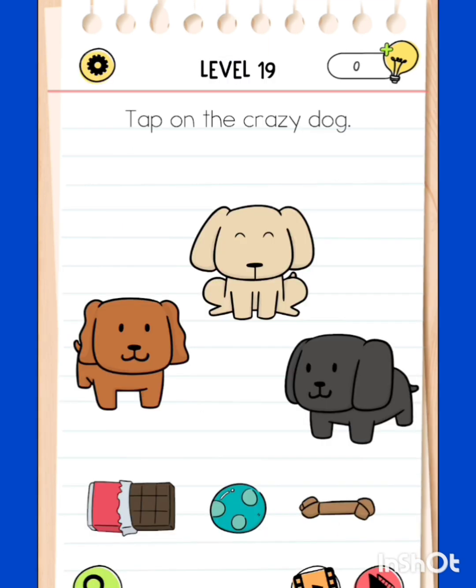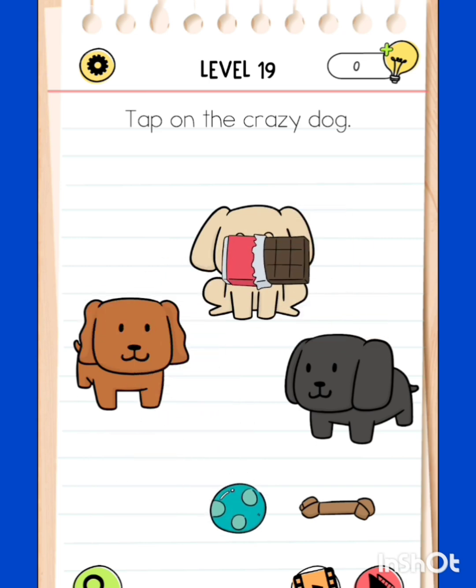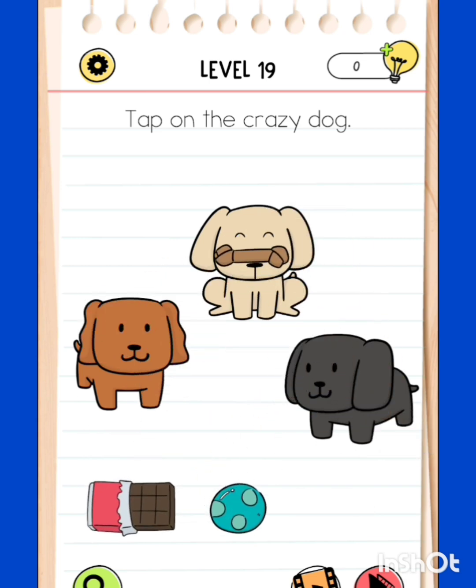Level 19: tap on the crazy dog. We have to make them crazy. Let's see how they behave when we give them chocolate, ball, or bone. They are not responding, they are not moving. So how do we find out which one is the craziest? We bring down the word 'crazy' and put it on the dogs and see.